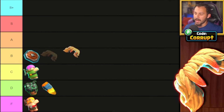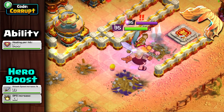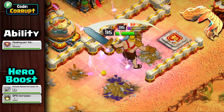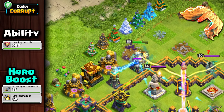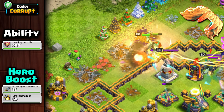Also within the B tier, we have the Vamstache. The Vamstache remains a strong ability, especially in air attacks or funneling. However, it struggles to keep your King alive whenever he's inside the base. So its best combo is with the Spiky Ball, though it can be paired with the Giant Gauntlet but will offer limited value. It's still an effective ability when you use it correctly.